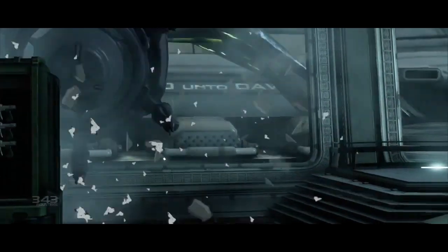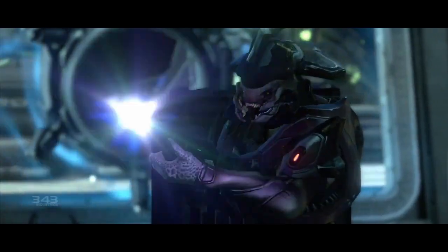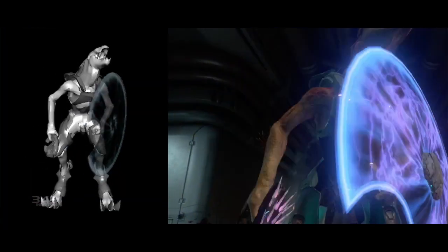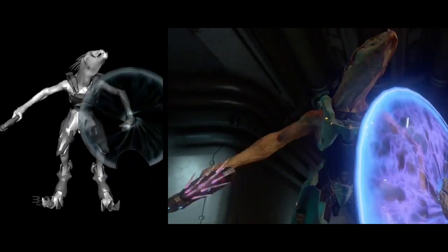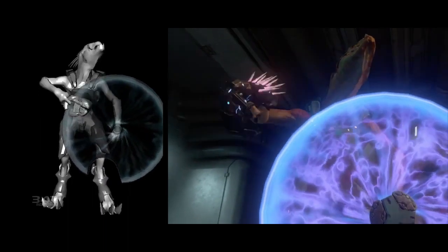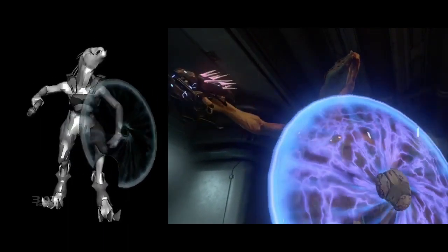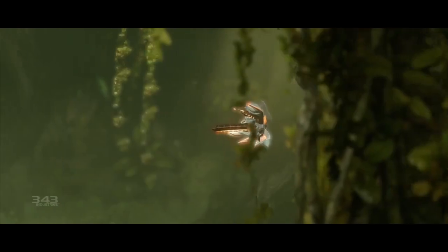They also briefly talked about the Elites and Grunts, though not much was said. We did see a new animation of the Jackal, which was pretty cool. The design caught me off guard, but I do think it's a good choice. The Jackals are a pirating race — scallywags — and the new design gives them that feel. It makes them feel rough, but not too burly or strong. It seems right.